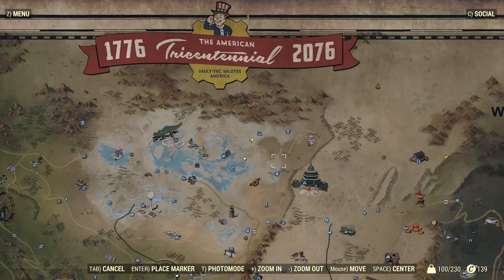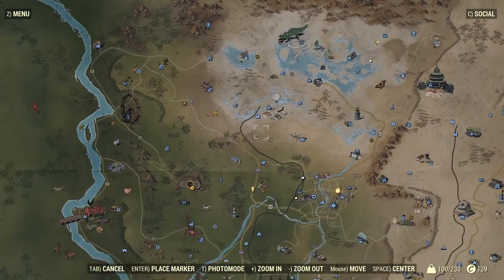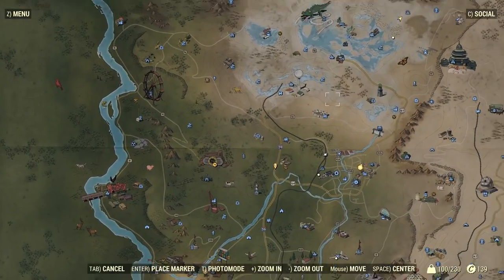Alright guys, let's start off with how to get the actual spacesuit itself. Where you're going to want to go is the Crash Space Station. Now if you need Vault 76 for reference, that's over here.